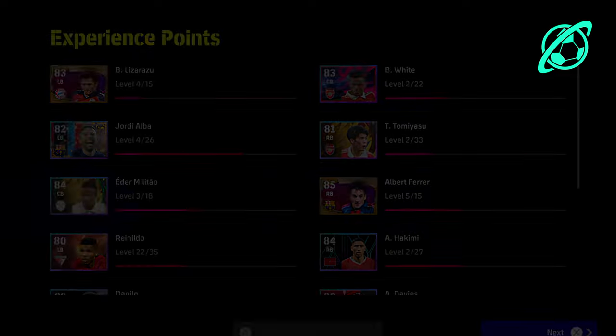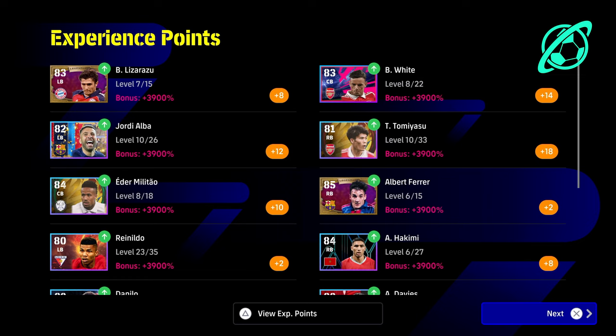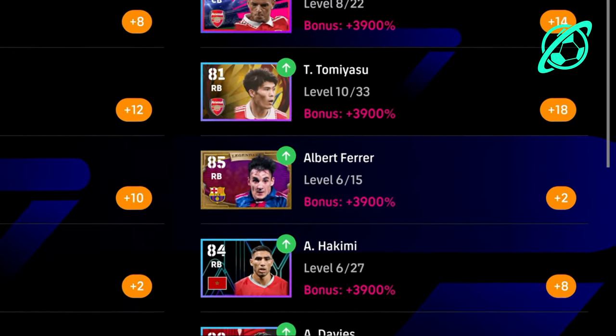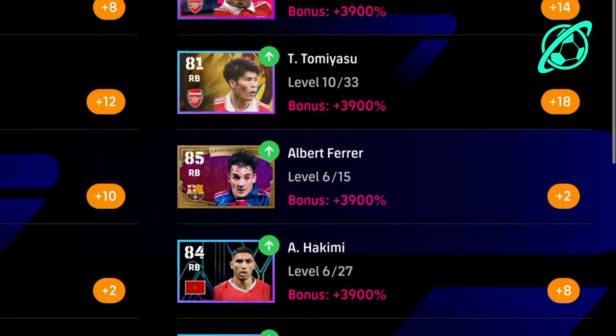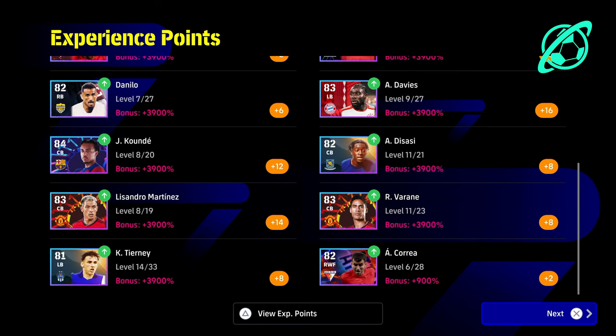I wanted to show you guys — because I got a couple of questions — this is from a loss on Legend difficulty with Simeone or Valbuena's 300% booster, plus the 4x multiplier. Look at the XP points you're getting there, and look at the bonus percentage — it's 3,900% bonus. It's absolutely insane and it's definitely the fastest way of doing it.